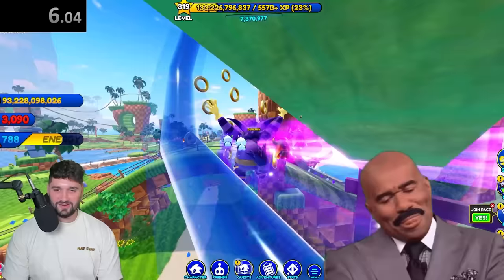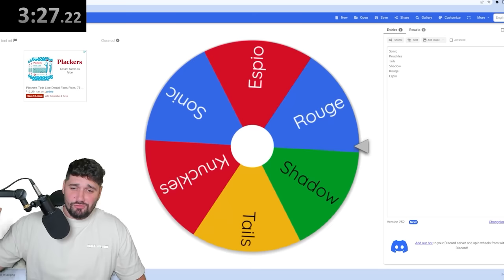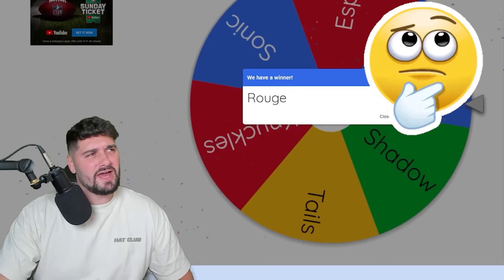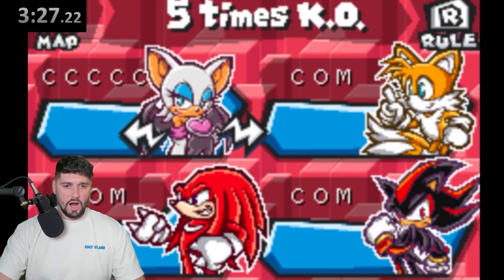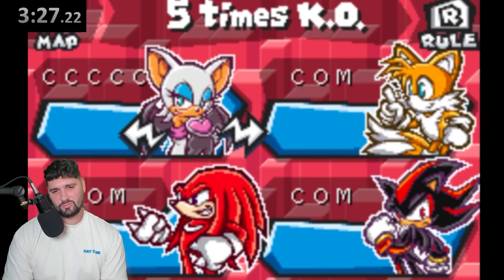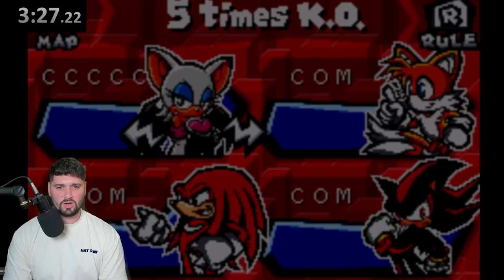Who is the next character on the list? Is that Rouge the Bat? Oh my goodness! Let's go touch Rouge's color. What color even is she? I think she's like... I don't know. We'll have to figure this out. We fired up Sonic Battle, and Rouge is like... I guess she's white? I mean, she also has like purple. She's got a little bit of everything. Let's call it white — she has white fur.